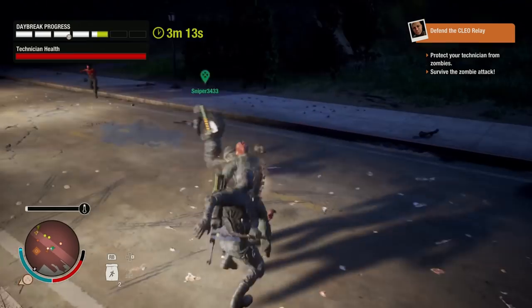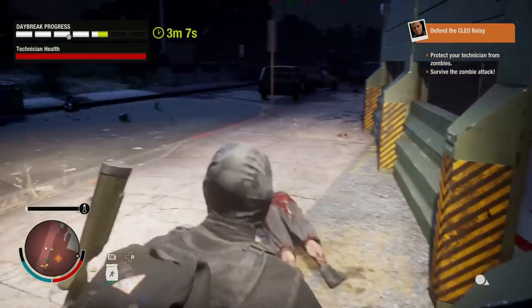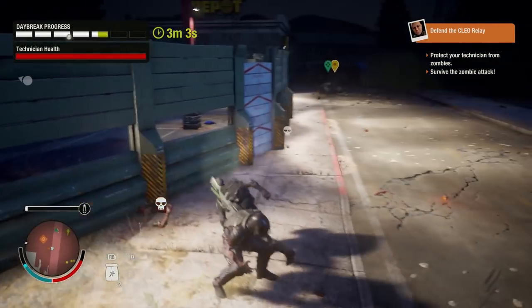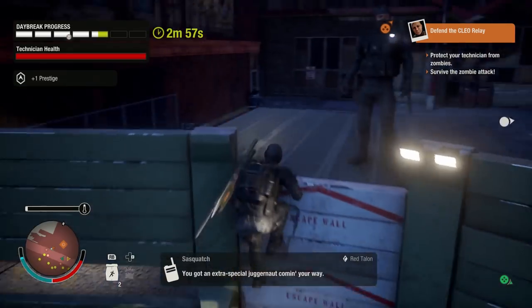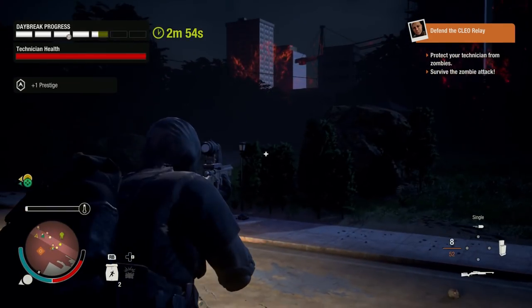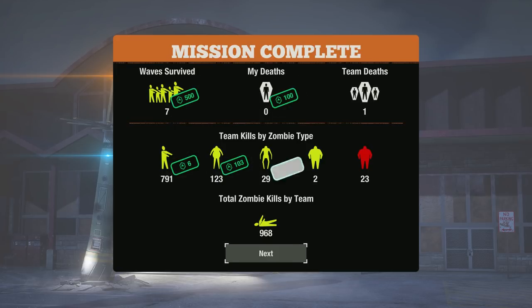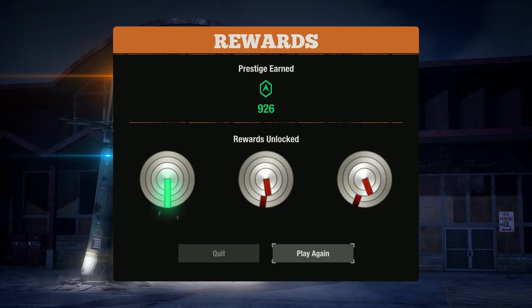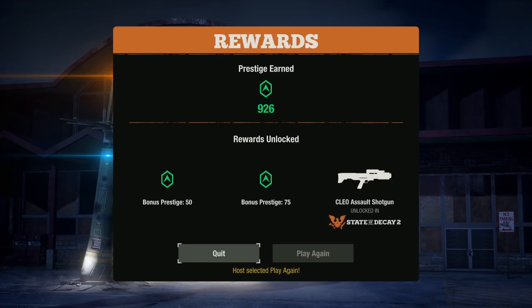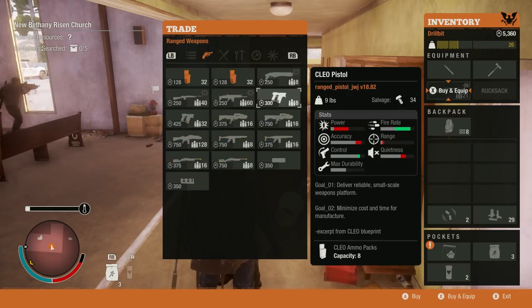Welcome to episode one of this brand new playlist, which is going to cover everything that is not a home base — weapons, character skills and traits, facilities, that kind of thing. We are going to be looking at seven different items: five facilities and two facility mods. A full game of Daybreak gets you about 1,000 prestige points, which is the currency you need to buy these items once unlocked. A game takes about 45 minutes, so every 1,000 PP represents basically an hour of grinding.